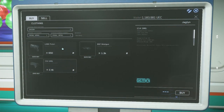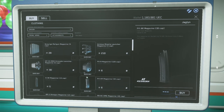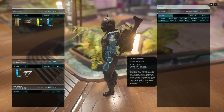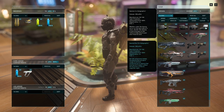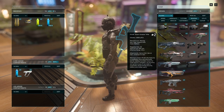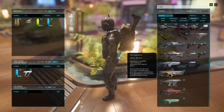Now let's talk firepower. I'd recommend a P4 or a Custodian — these are reliable, versatile, and pack a punch. But remember, it's not just about the weapon itself, but also how you customize it. Put a silencer on the gun to keep your movements stealthy, and add a 2x or 3x red dot style scope for precision. And here's a pro tip: always carry a pistol like the Arclight with a spare magazine. If things go sideways, it's quicker to pull your pistol than to reload your rifle.